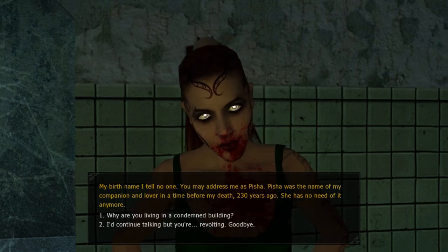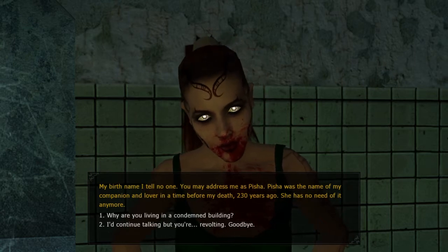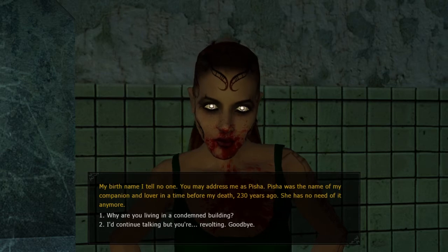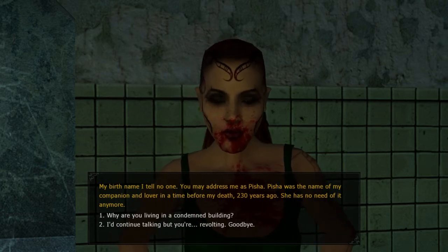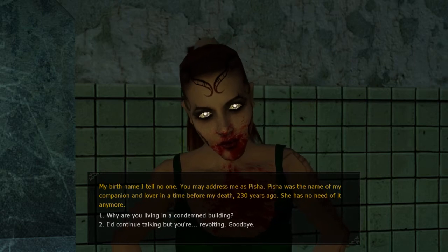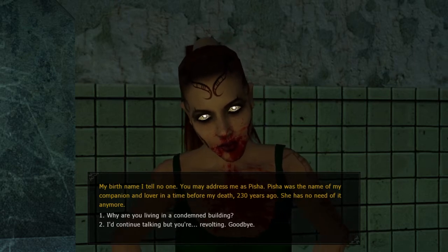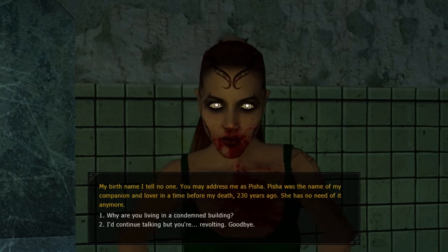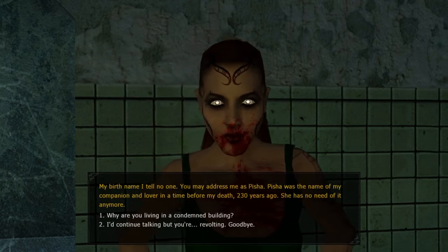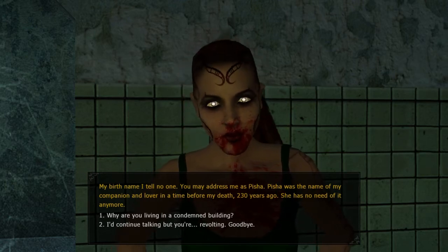With necromancy there are different parts — like blood magic, thaumaturgy. There's a lot of variety with necromancy. There's also like you can have an aura: when you have it active, all the things around you wither and decay. It's basically death you're spreading. It's quite interesting — the whole background of the less popular clans, and this clan in particular I find interesting.